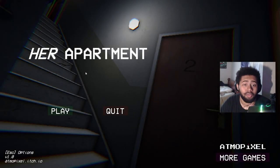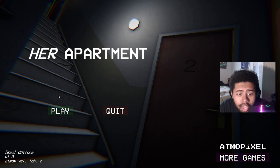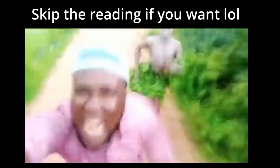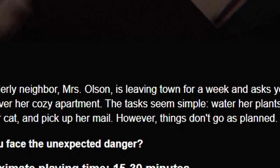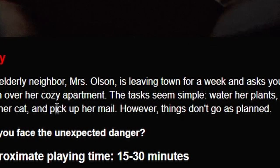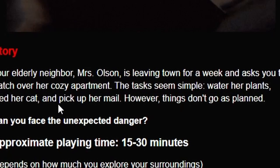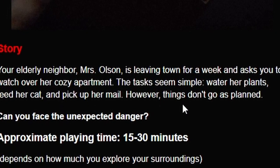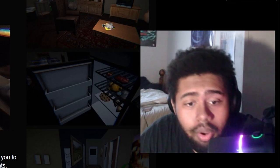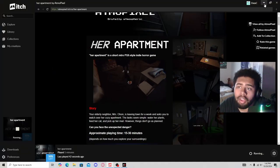What's good YouTube and welcome back to another video. Today we are playing a game called Her Apartment. I don't know what this game's about so we're gonna head over to the itch.io page and read about it. Your elderly neighbor Miss Olsen is leaving town for a week and asks you to watch over her cozy apartment. The task seems simple: water her plants, feed her cats and pick up her mail. However, things don't go as planned. Approximate playing time is 15 to 30 minutes.